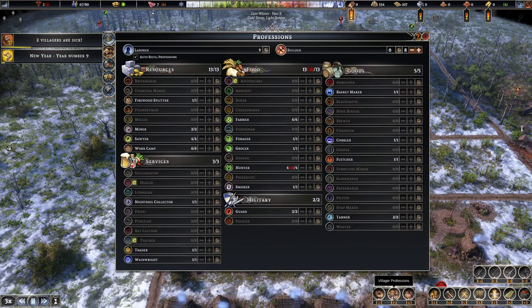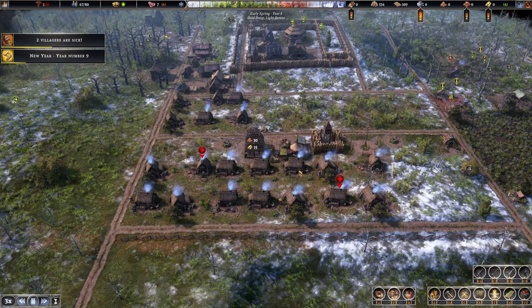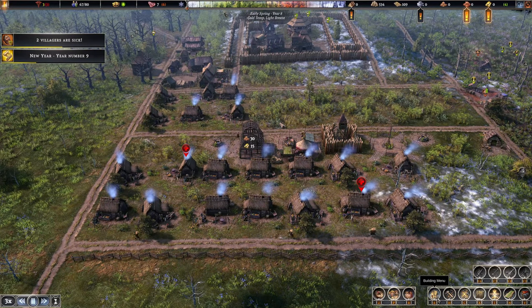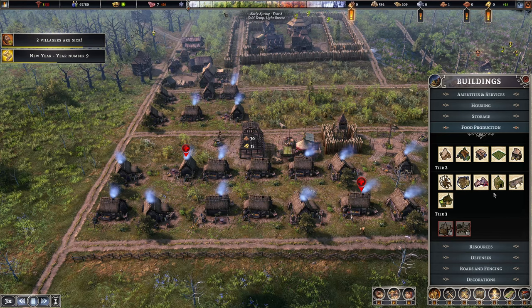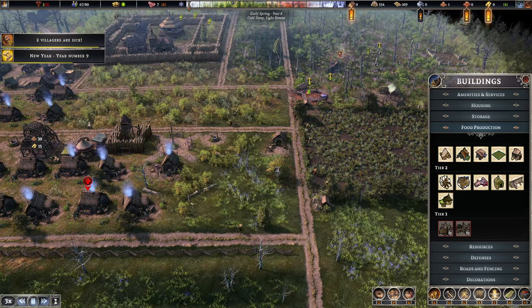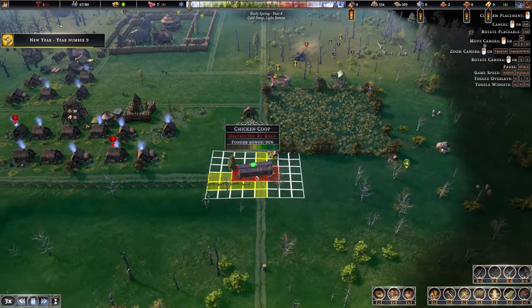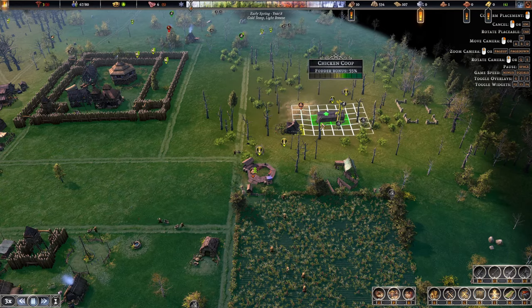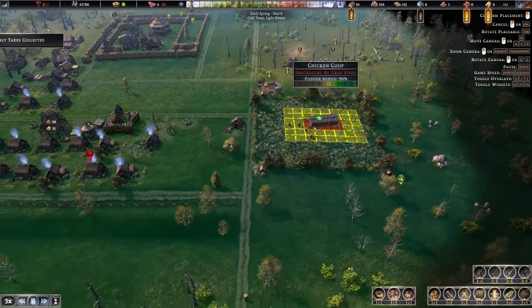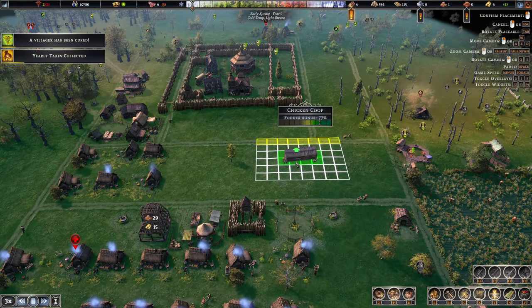Primarily just need to ensure the population continues to grow. Chicken coop is next — I think this might actually be a good spot. The fodder bonus is 55% and this whole area is amazing.